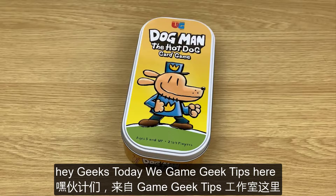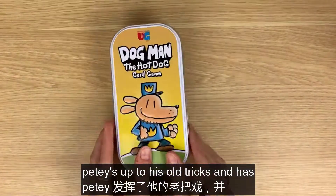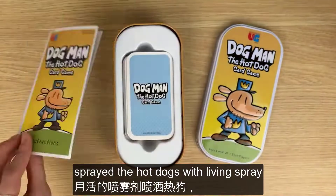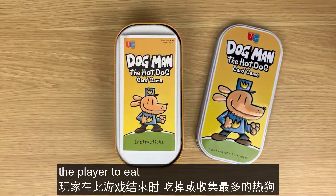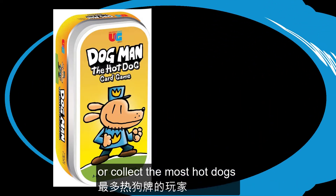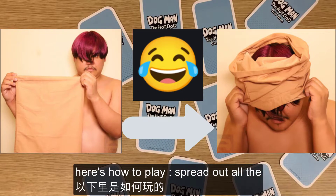Hey Geeks, today we are Game Geek Tips and we're going to learn how to play Dogman, the hot dog card game. PD is up to his old tricks and has sprayed the hot dogs with living spray, bringing them all to life. It turns out Dogman loves hot dogs. The player to collect the most hot dogs by the end of the game wins.